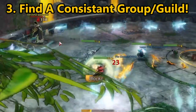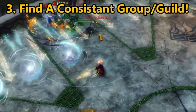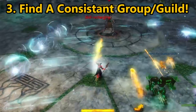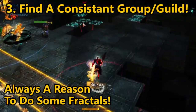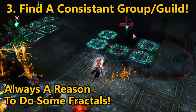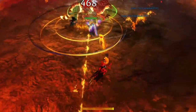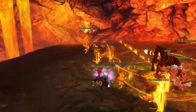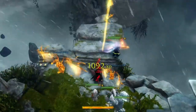Lastly, I recommend joining a group or guild of regulars. Having a semi-dedicated or dedicated group will greatly increase your efficacy when progressing to higher levels. Many players have reason to progress fractals from the beginning even if they've completed them on other characters, because each unique character has its own fractal history and personal level. If you are level 100 on one character and make a new one, the new character starts at level zero and must grind all the way back up.